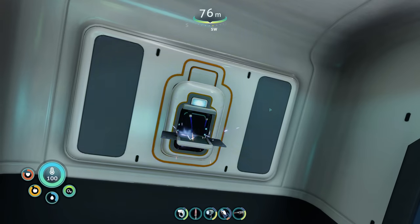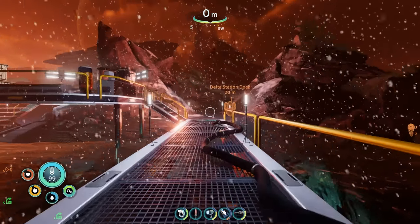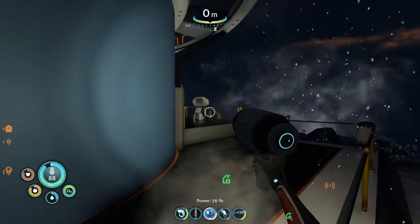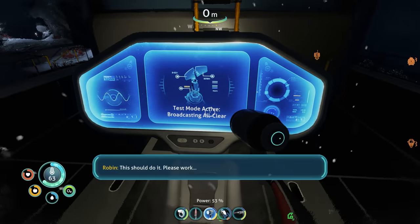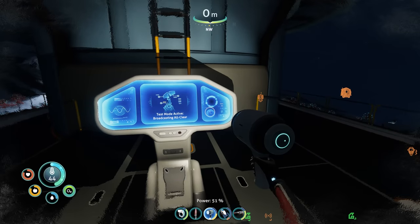I got everything I needed to make the parallel processing unit, and then crafted the test override module. After this I made my way back to Delta Station, and then went all the way up to the top where the satellite tower is. I inserted the test module and activated it. Yes! Satellite is down. All right, I guess it's time to meet up with Marguerite again.